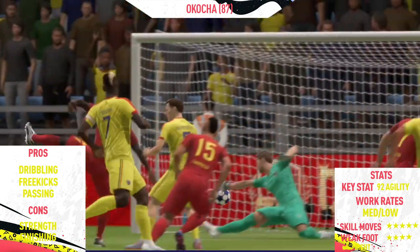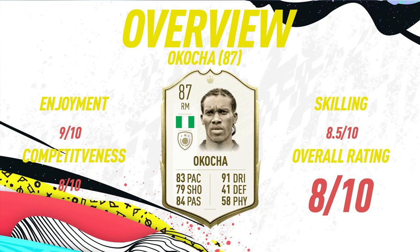Moving into the overview for JJ Kotra, on the enjoyment scale I'm going to give him a 9 out of 10. As I've mentioned, I love players on FIFA who have great shooting — Kotra has that in his free kicks and long shots. His dribbling is insane, his agility is insane, and he's just an all-round very nice CAM and attacking player. I would definitely recommend picking up this card if you have the coins — he's going for around 300,000 at the moment.